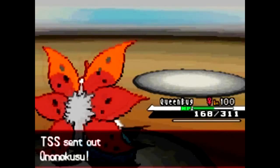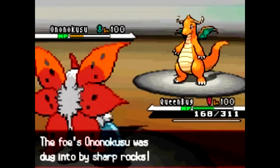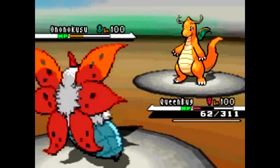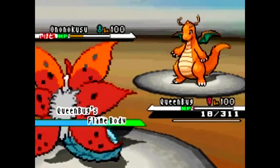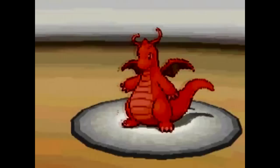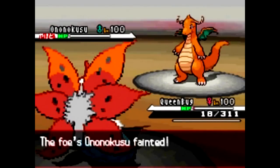He has no other choice but to send in his Dragonite, so I can finish off his Dragonite. This Dragonite is going to use Extreme Speed, and it almost took out this Olumar, but Flame Body actually activated, which is pretty good. So I'm just going to finish off with the Bug move, and that will be a good game.